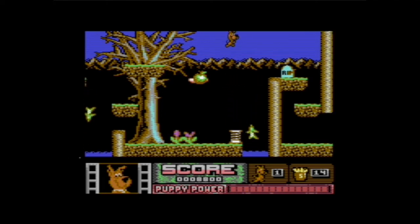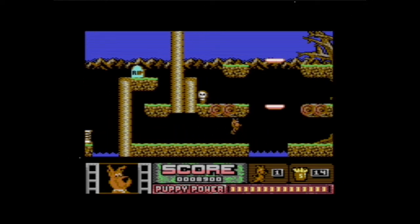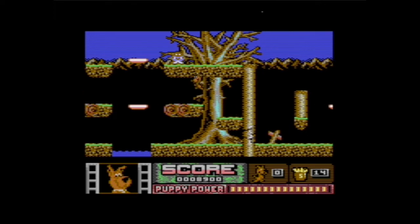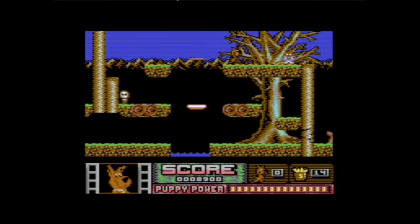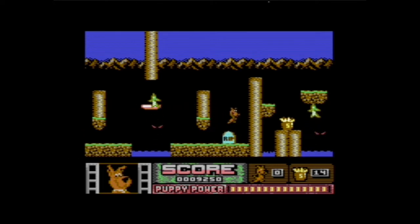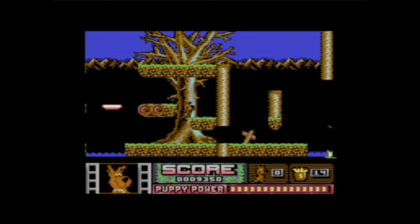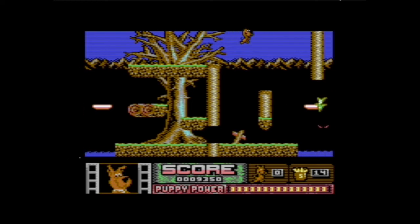Oh, a springboard. You can charge your punch, but it doesn't really matter, I guess. That jump got me to game over when I practiced this game too, because the ceiling is so short. I think I should stick to the bottom path. Oh, you can actually punch that open, but then you have to go through all this again. So you have to take the top path — that's annoying. And there's a fish there too.